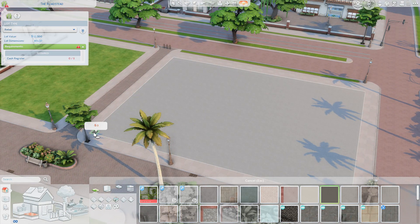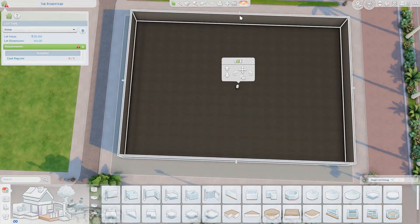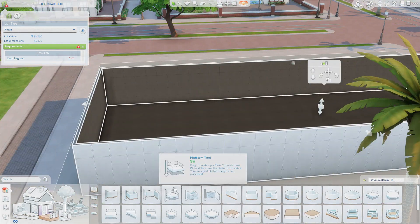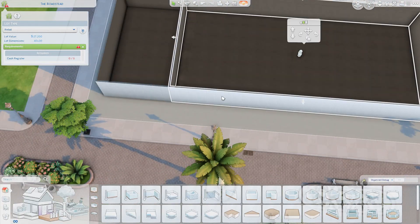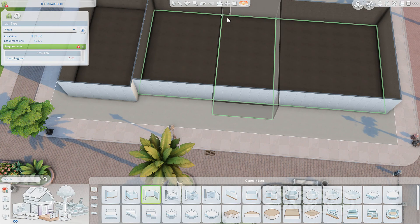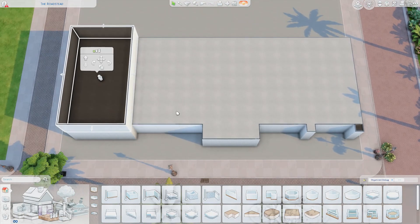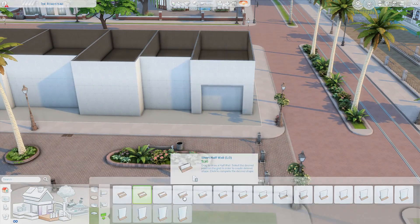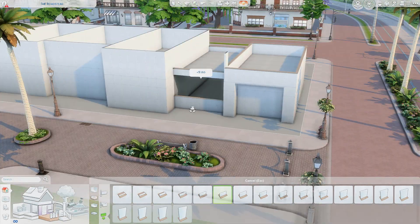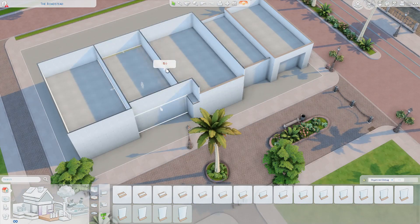Hey guys, it's Kenny, thanks for visiting my channel. Today I am in Magnolia Promenade and I'm building a retail space — it ends up being five separate retail spaces. I don't decorate them in this video because I need help from you guys to figure out what I should put in these areas.